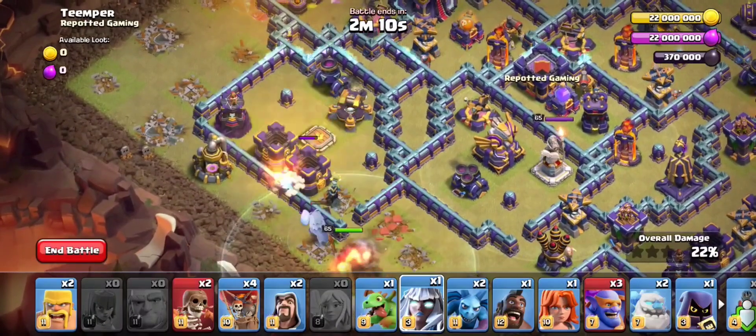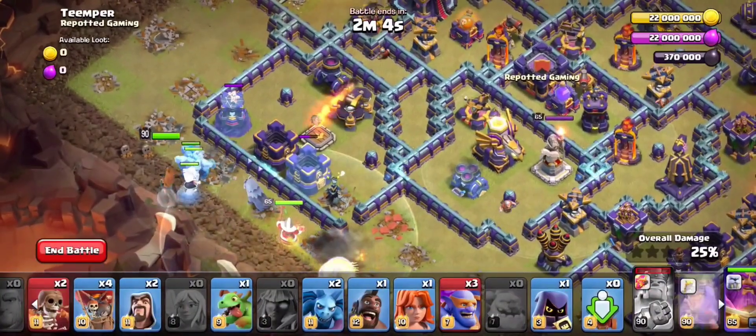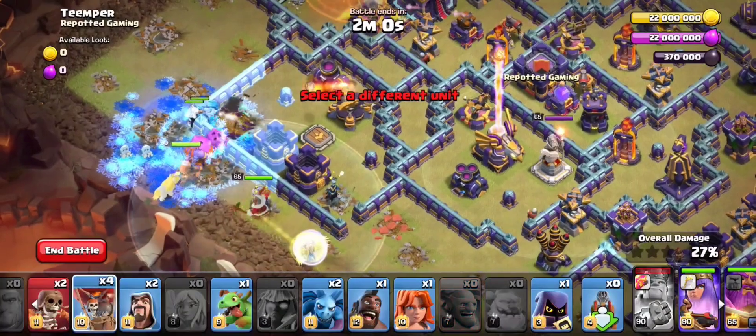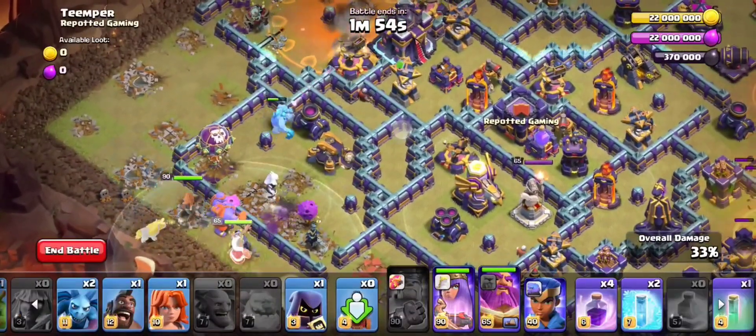Then we'll deploy a Titan, following with an Ice Golem, Queen, Bowlers, one Balloon, and one Jump spell right over here.